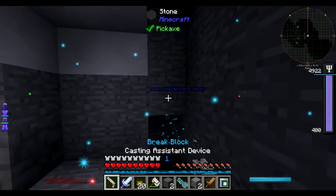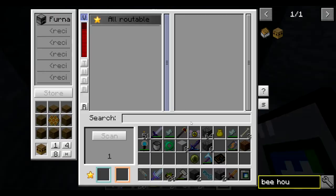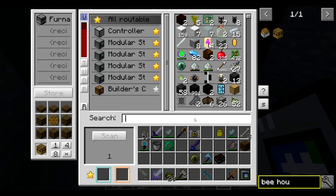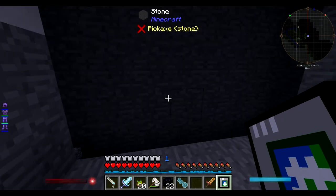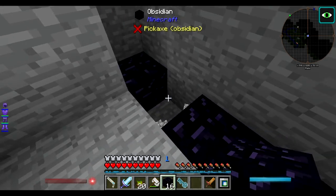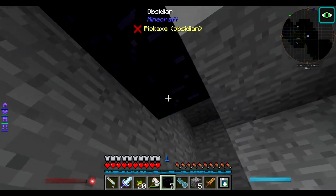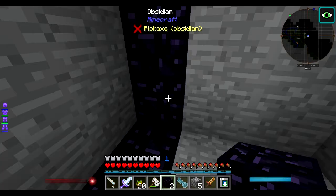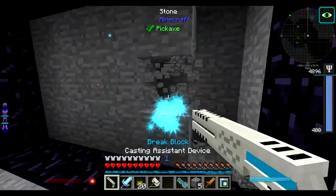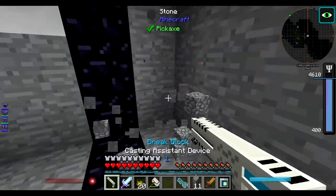I'm going to want one extra layer so in theory we can put some fans down here if we want to blow things out from the nether. I think I've got enough obsidian for this — I might need to make more. That should be a big nether portal, nice and notable. And we can put a space behind it so we can put some fans later. Do I have a flint and steel somewhere? If I have flint and steel, I'm not seeing it.